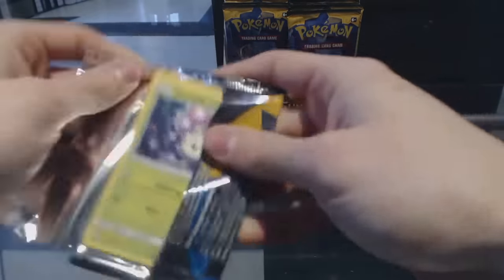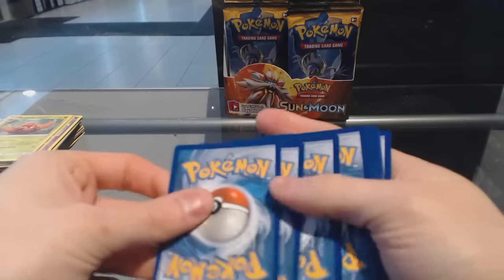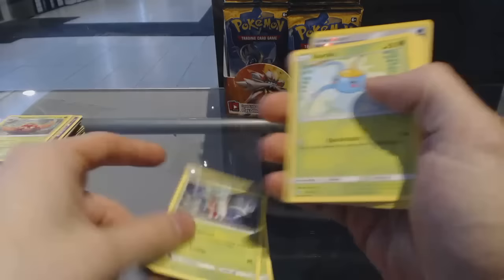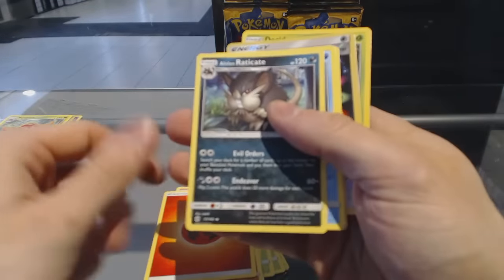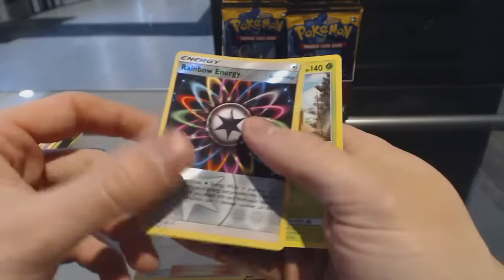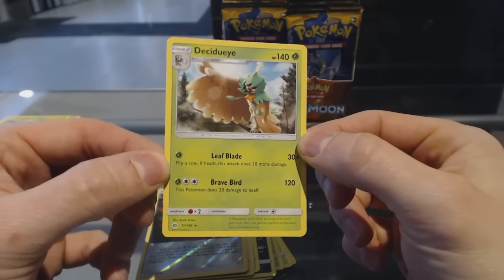So I'm going to try and keep this video under 20 minutes — I promise nothing though. Feels weird opening Pokemon after all this time. It's nice though, I like it. Hopefully do more of it. Pack seven: More Lola, Fomantis, Surskit, Growlithe, Kribrawler, Energy, Alolan Raticate, Wishy-Washy, Howl. We've got a Reverse Holo Rainbow Energy, and a Decidueye rare.